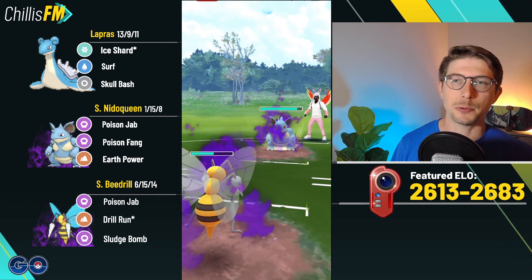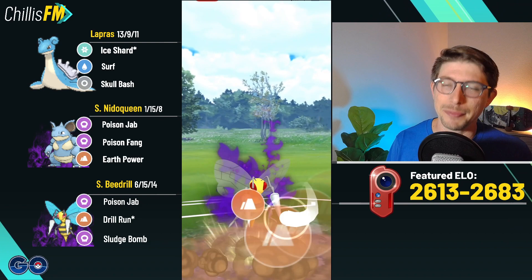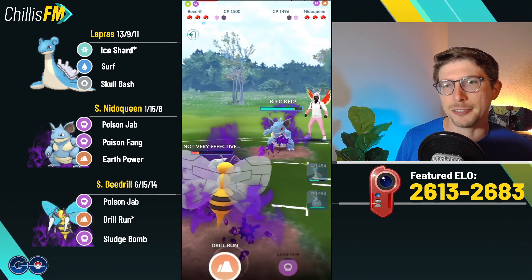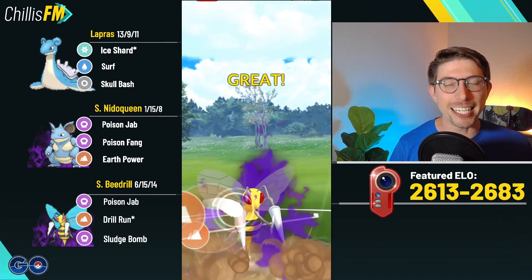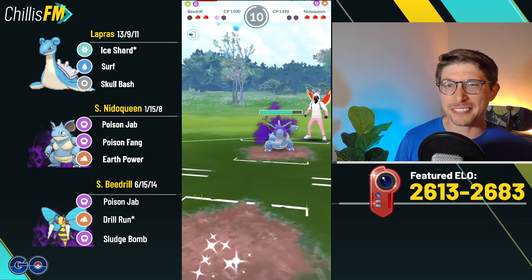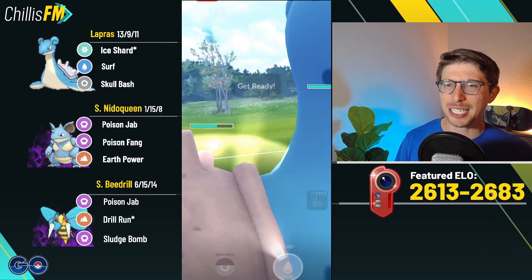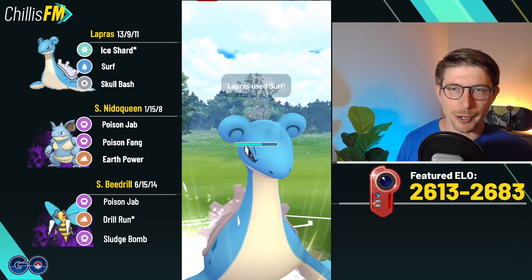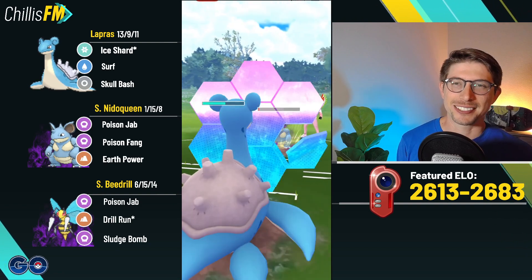They're throwing right here — I know I can farm down if I shield and have back-to-back Drill Runs — but they actually swap out into Needle Queen. I go ahead and eat it; it's only going to be a Poison Sting, which is resisted by Beedrill thanks to its own Poison typing. It definitely still hurts but we make it to back-to-back Drill Runs. The first one — do they respect the damage? Yeah, they throw up a shield. We're already at the second one, Shadow Beedrill going off, grabs the second shield — perfectly fine with me.